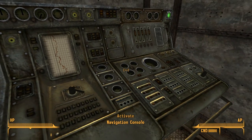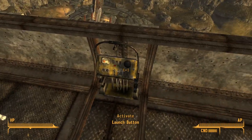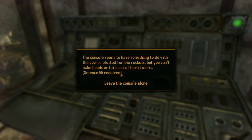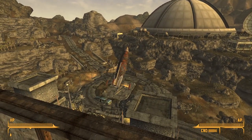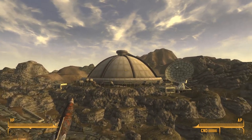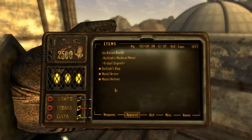Anyway, we have the navigation console over here. We're gonna need science for this. We also have the launch button. The console seems to have something to do with the course plotted for the rockets, but you can't make heads or tails out of how it works. So I can indefinitely leave them in there — it's not there, it's over there — but it looks like that. I can leave them in there indefinitely until I level up, which I might do.